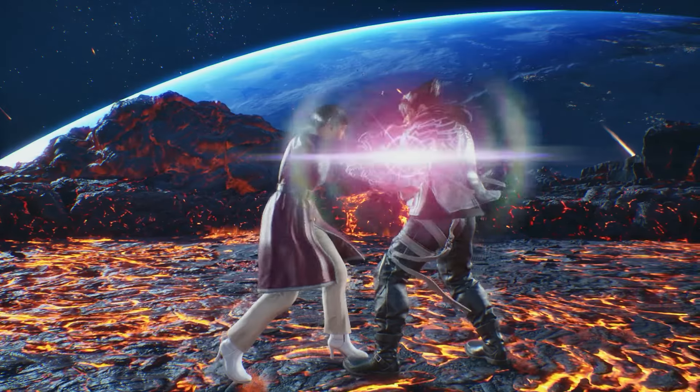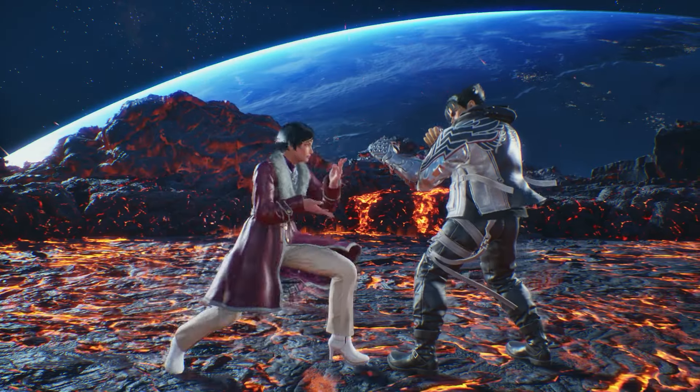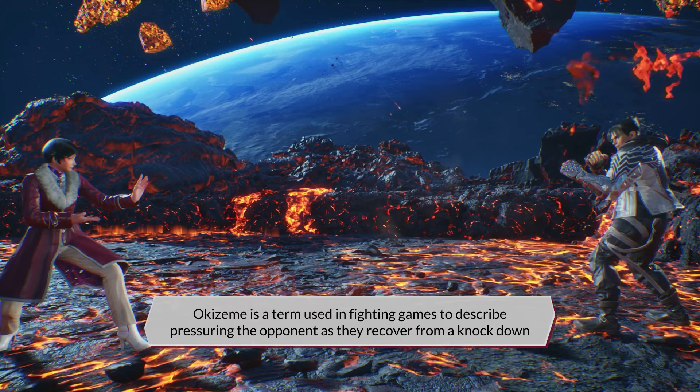In the open, the knockdown caused by this throw can be tech rolled. But if the opponent doesn't — maybe because they don't want to deal with your Okizeme — you can get a free ground hit, so that's something to look out for.